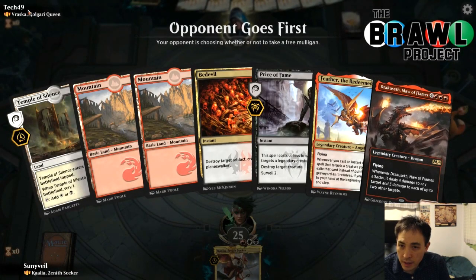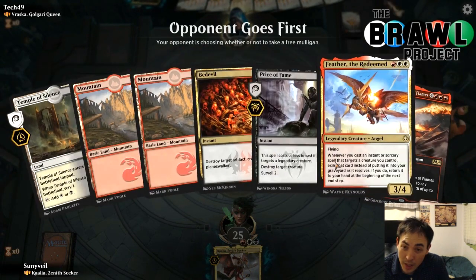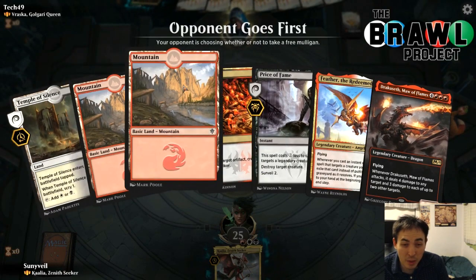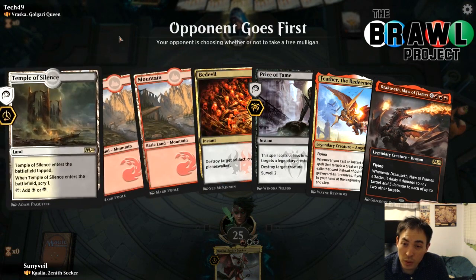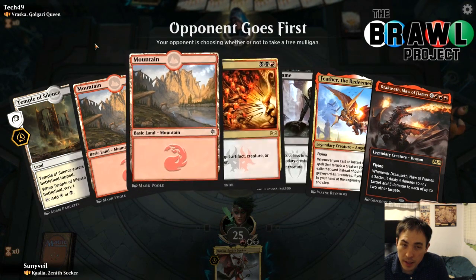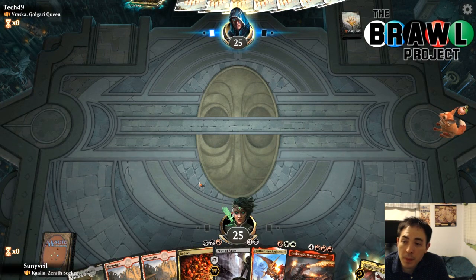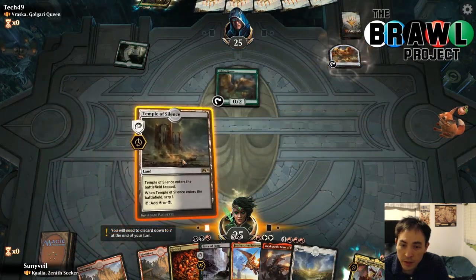Here we go against Vraska — forming a Vraska this time. This is a little awkward because it does have all three colors, but it doesn't actually have the ability to cast one of these angels on turn three. I think this is actually fine — we've got the temple and we're going second, so if we can find a white source or a black source, we should be okay. In this matchup they can kill Kalia with Vraska — their commander kills our commander. But that's not really the value off of our commander. We killed the Duce — there's a white source.